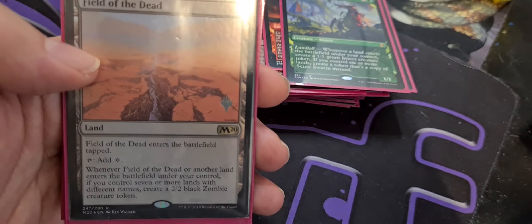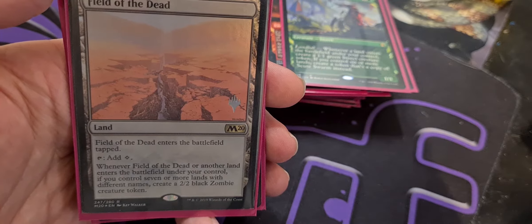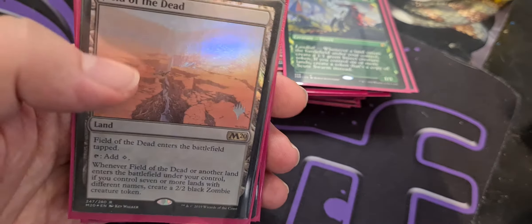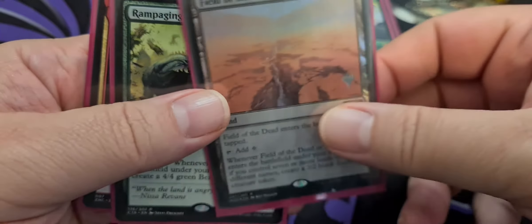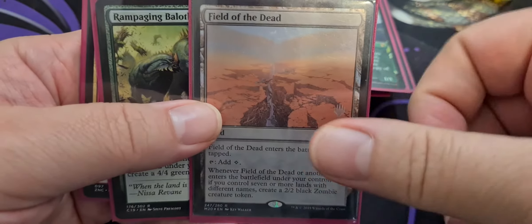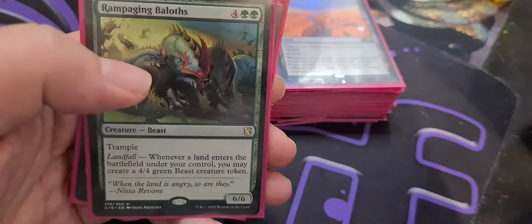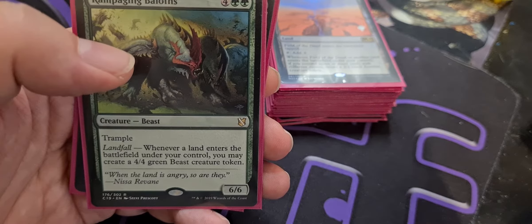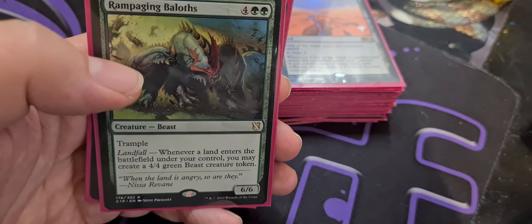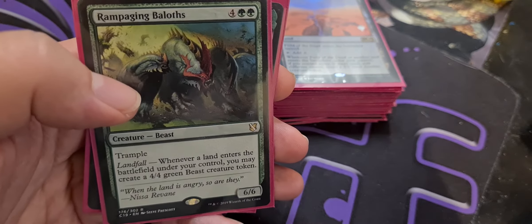Speaking of disgusting, we have Field of the Dead — enters the battlefield tapped, taps for colorless, and when Field of the Dead or another land enters the battlefield under your control, if you control seven or more lands with different names — pretty easy in this deck by the way — create a 2-2 black zombie creature token. So we are playing the tap lands and the pay-life-to-untap lands. We're only playing four islands, four forests, and three mountains as our basic lands. Everything else is non-basic, so yes we can get caught out by that, but it's going to make our Field of the Dead better.